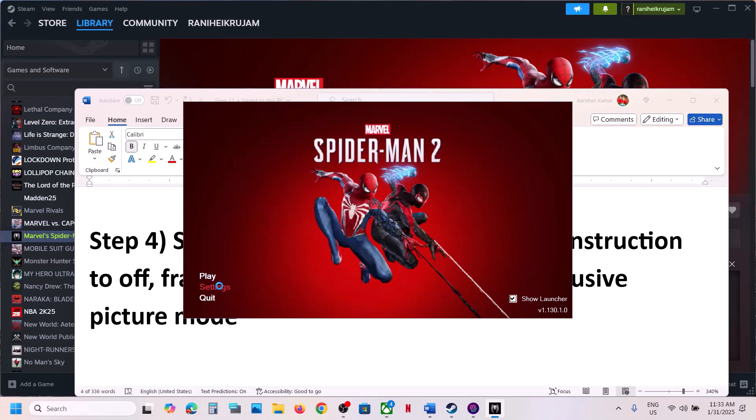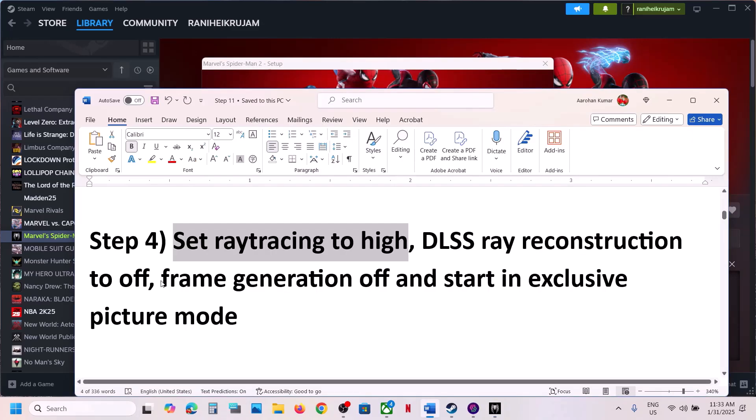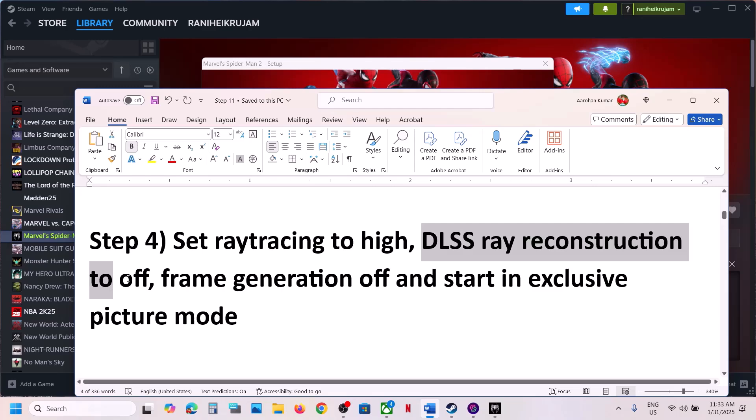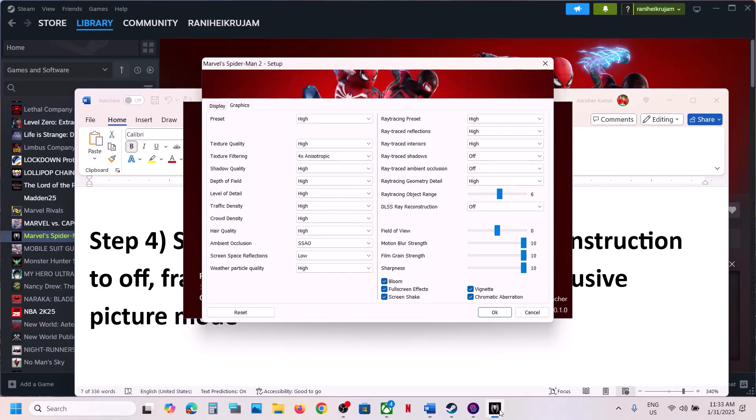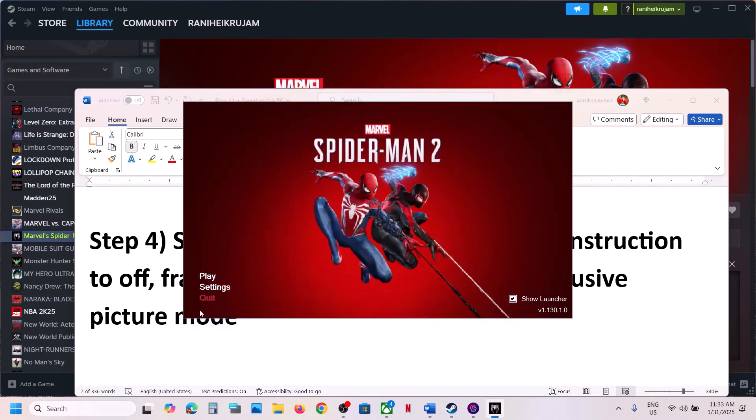If still not working, set ray tracing to high. Go to the launcher, go to Graphics, set ray tracing to high, set DLSS reconstruction to off, and frame generation to off. Also select exclusive full screen over here, then click OK and launch the game.